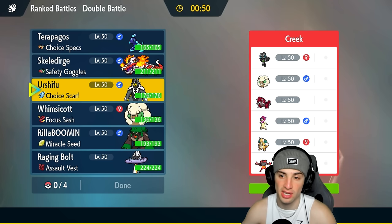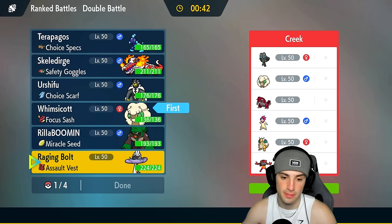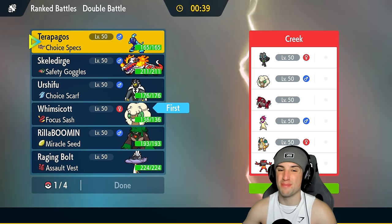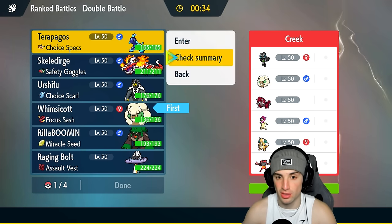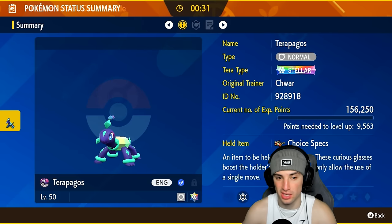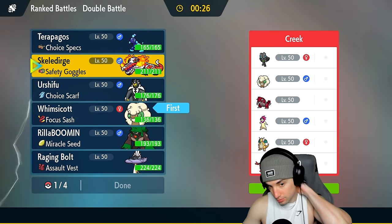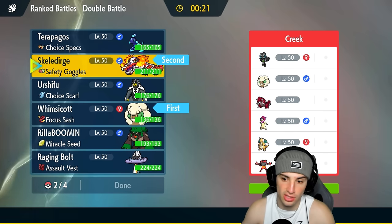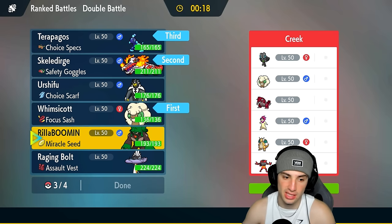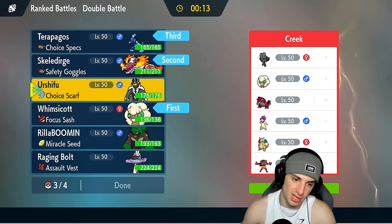Torch Song will be super effective onto Whimsicott, which is good. Speed is going to be a factor here. I'm going to bring Whimsicott for the lead — I could also lead Terapagos and just look to dump damage on a Pokémon right away, but I might just go Skelly Dirge. I like having Skelly Dirge on the field. I'm going to bring Terapagos, and last but not least, I think I'll go Urshifu.